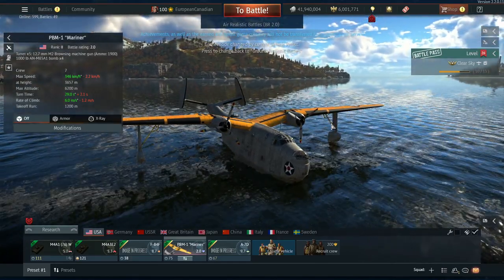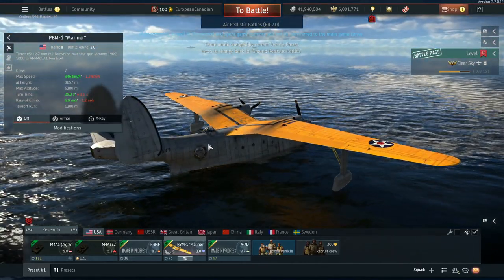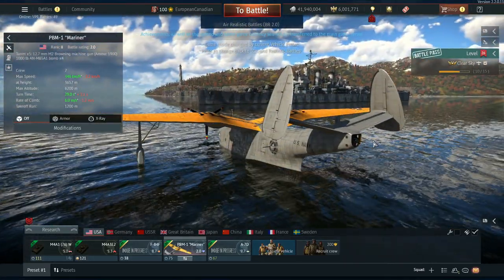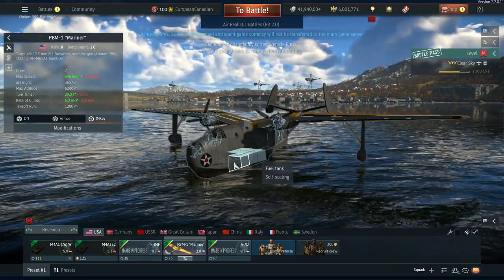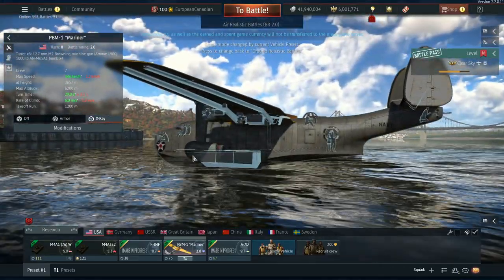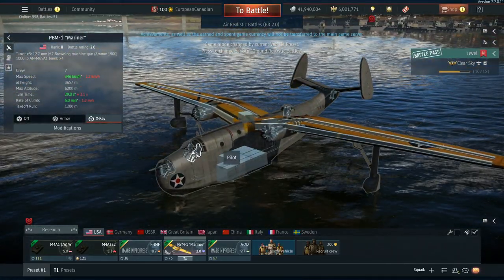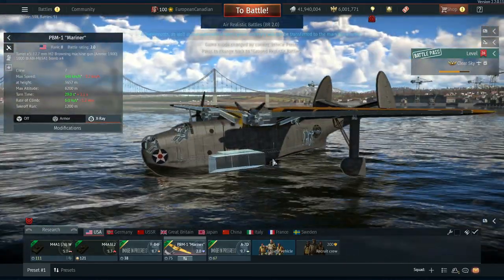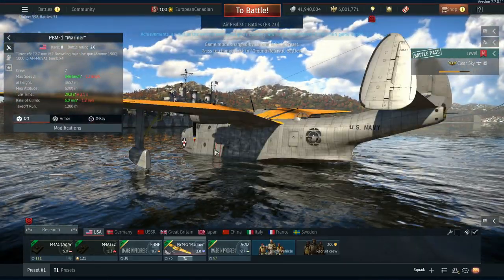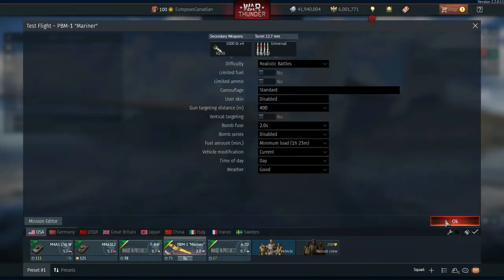This vehicle is armed with five 12.7mm turrets: two in blisters on the side, one on top, one in the tail, and the last one right in the front. This means you have a huge crew of seven individuals, including a pilot and a co-pilot. There's a ton of fuel in the center of this machine, and it actually has some really interesting bomb bays.